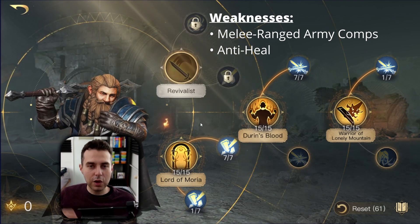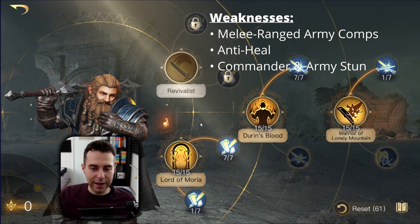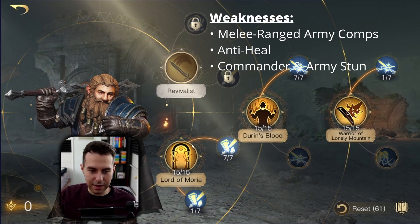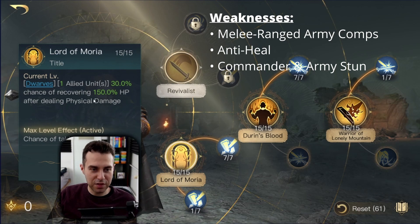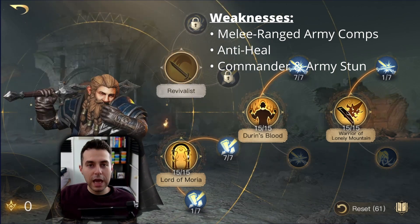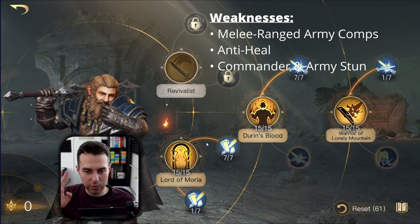The third weakness is CC — specifically commander stun or army stun. Whenever your army is stunned you can't activate Lord of Moria, so you don't have any self-sustain to recover. We also have commander stun which we need to take care of.